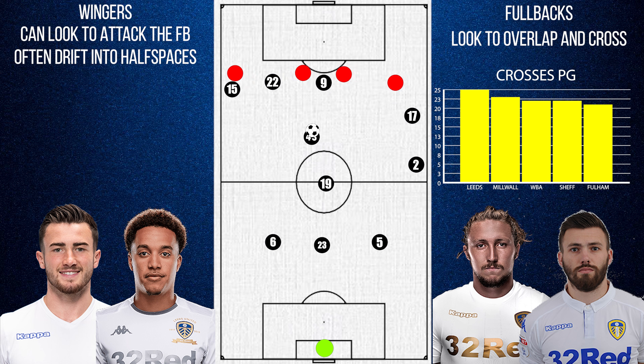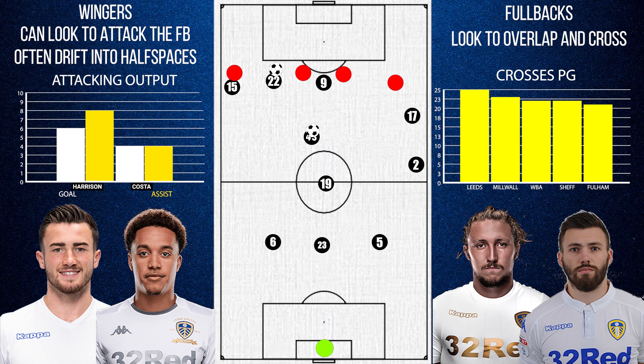But importantly, if given space, both wingers Costa and Harrison can be dangerous if they receive the ball in these regions and are not afraid to take on a man and attempt a shot. Both of these inside forwards have a fairly high goal output. But of course, they can remain wide to cause a bigger overload out wide, or allow the fullback to underlap as they make runs into the box.